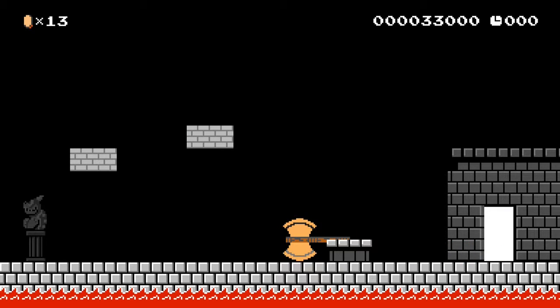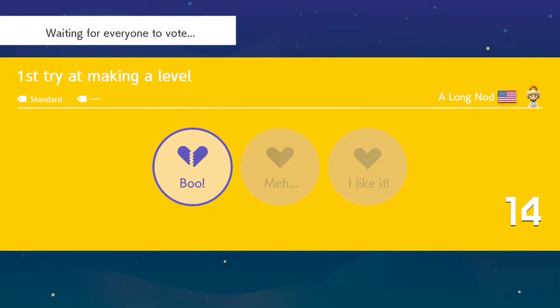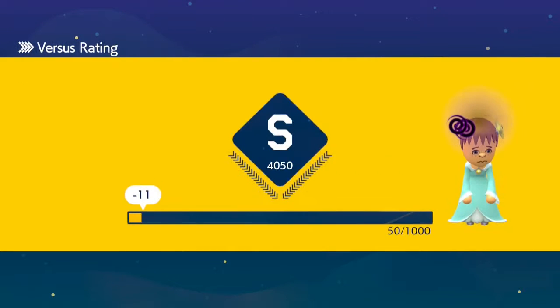Still S-rank — is that gonna be the new slogan? Still got that A though. I'm gonna boo that shit. It's your first try making a level — I'm sorry, but you didn't even try. You didn't even make the level. You just added dumb shit to it. Fundamentals out the roof.